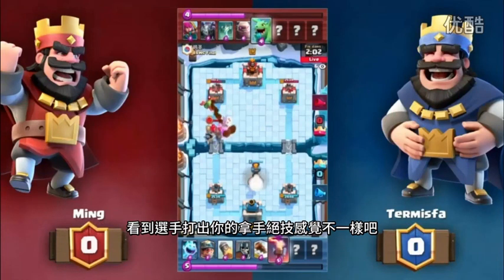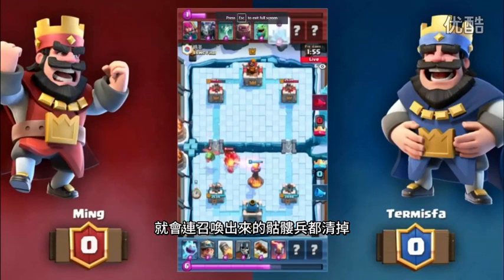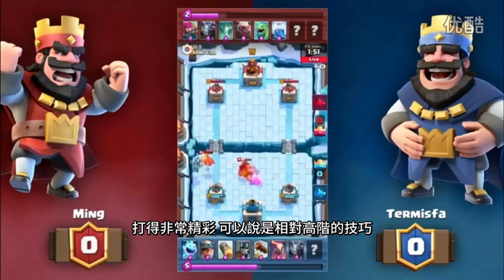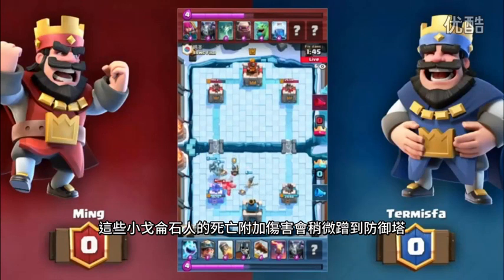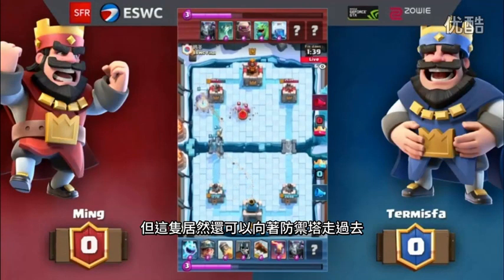That's one of your favorite plays you see people make — as soon as the Tombstone is below half health, they drop the Log. Because of its slow roll speed, it takes out the spawned Skeletons. It's just a remarkable play. Such high-level tech in these matches. Look at the Golem bypassing that Inferno Tower. The death damage of those Golemites is going to chip away at that Tower — the Golem just kind of marched its way through.